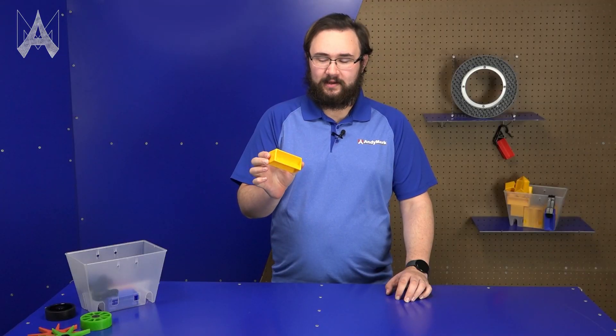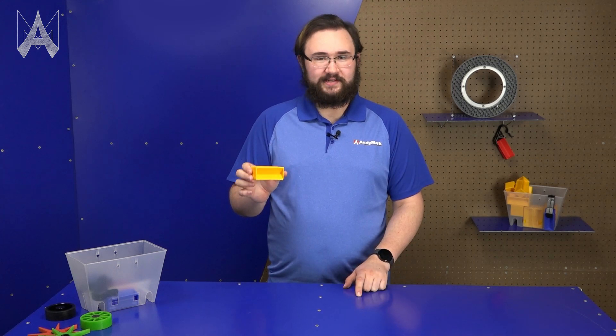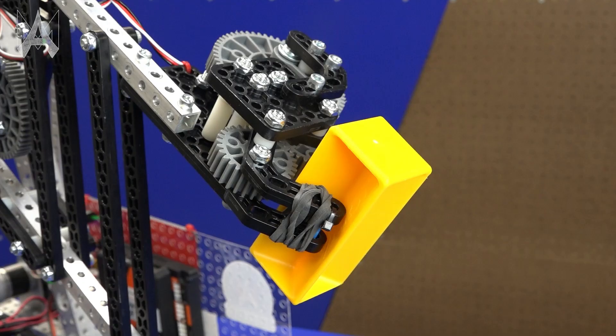This is a sample. It's a hard plastic, one and a half by one and a half by three and a half inches in size. The sample isn't just a rectangular prism — it has triangular divots that create hard edges on each corner, making it easier for your robot to manipulate.